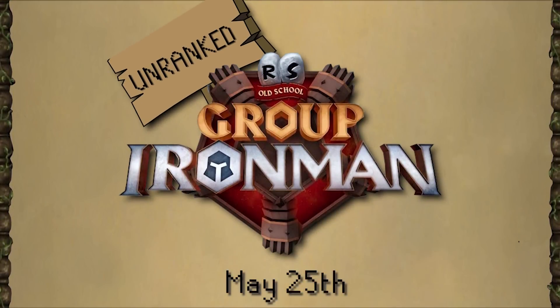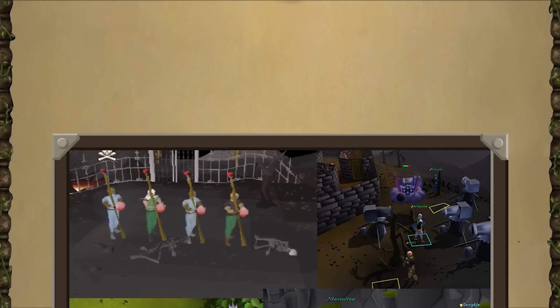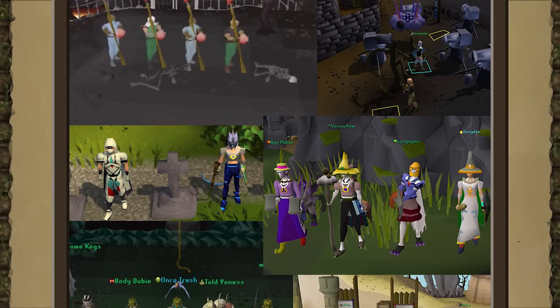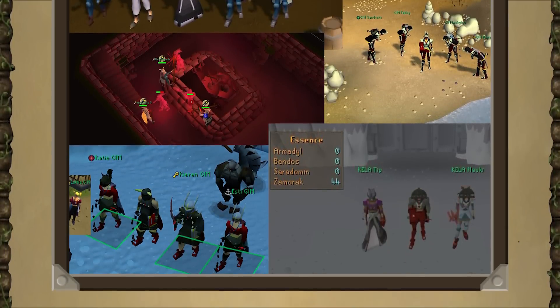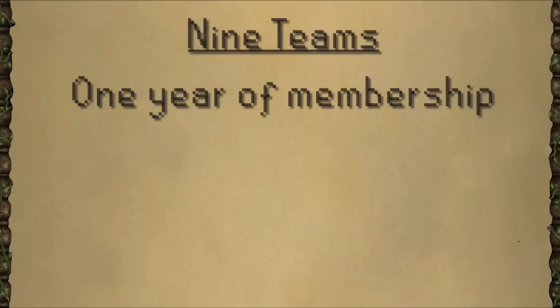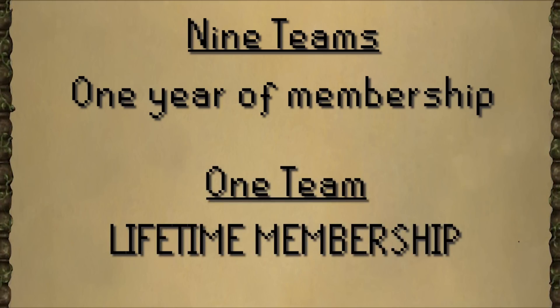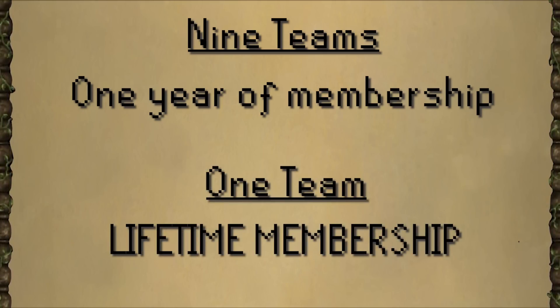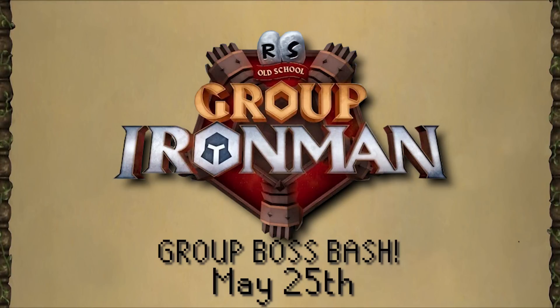Keeping on the subject of Group Ironman, they have another bit of content coming your way: Group Ironman Competitions. During a two-week period, Group Ironman teams will compete against each other in a bossing point-based system. These points would hold no in-game value, cannot be traded, and would only be available for the duration of the competition. At the end of the two-week period, they'll randomly pick 10 lucky groups and award them with membership. Nine of the 10 groups awarded will receive one year of membership for all members, and one lucky group will receive the grand prize of lifetime membership. You can sign up in the in-game Group Ironman settings menu. The competition starts May 25th, and all Group Ironman accounts are eligible, whether ranked, unranked, or hardcore. Keep in mind you will not be able to leave and join a new group during the competition.